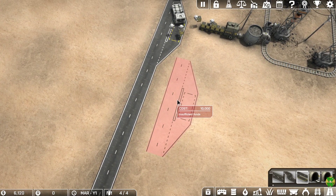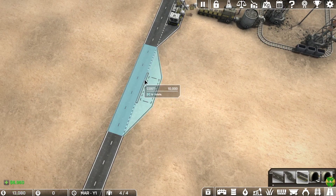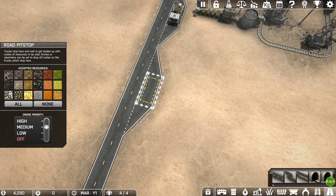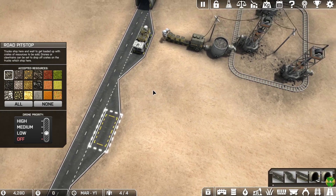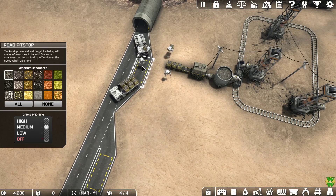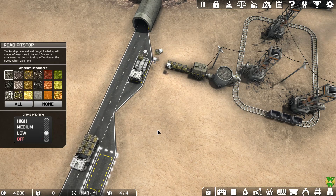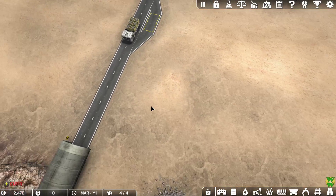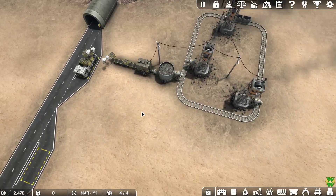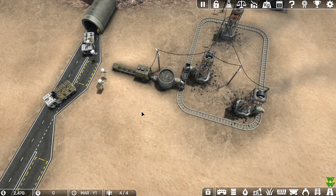Once we have enough money, I'll set up an additional truck stop. I want this one on medium priority for coal ore and the other on low priority, so they fill up the first stop if it's available, otherwise they'll fly down and fill up a truck at the lower priority stop. Now we need to save up some money so we can build an iron mine.